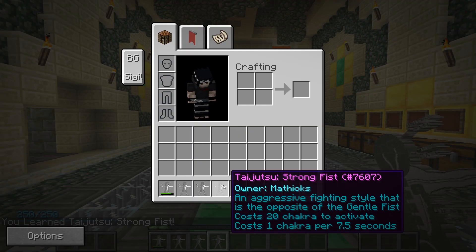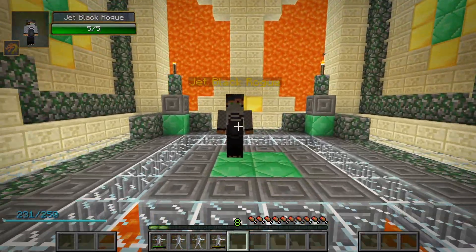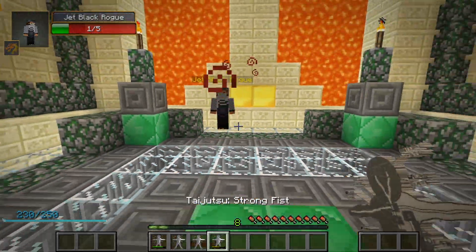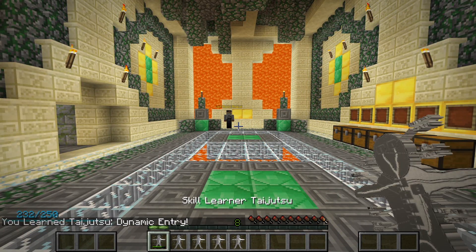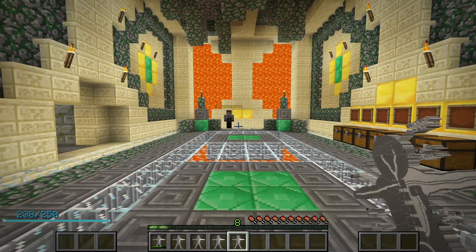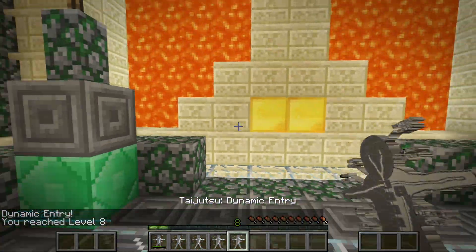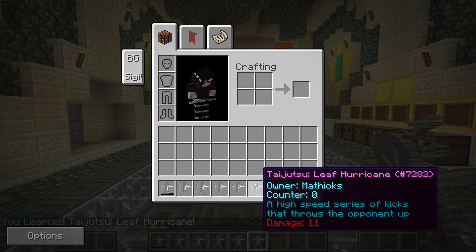The third taijutsu skill is Strong Fist. This jutsu costs chakra — 20 to start it, and after that it will slowly keep draining until you turn it off. The Strong Fist is an aggressive style that is the opposite of the Yuga's Gentle Fist. Having it active gives the user a power boost. The fourth taijutsu skill is Dynamic Entry — this jutsu shoots the user forward feet first, inflicting heavy damage to any entity in your path. The fifth taijutsu skill is Leaf Hurricane, a flurry of kicks that throws the opponent into the air.